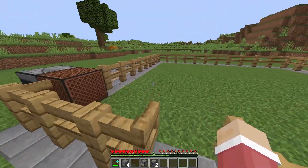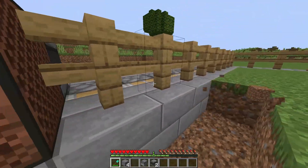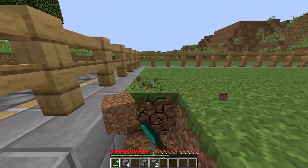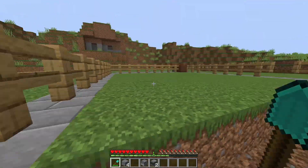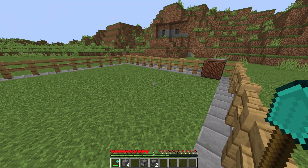Now what we want to do is break the first row right here so the pistons can push the grass back and forth to break the growth that is spawned in by the bone meal that we're going to put in.